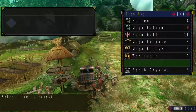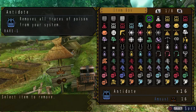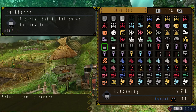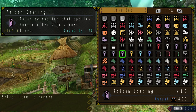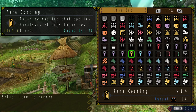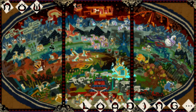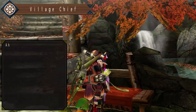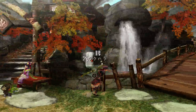Right now let us prepare for the next hunt, which shall be the Giginox. I'm just going to take some coatings — paralyzed coatings, power coatings, close range coatings? Hmm, is it going to be poison against poison? I don't think he's going to be very weak to poison. Screw that — who needs coatings? I'm just going to save some materials and use them when the time comes. Let's go for the Giginox.